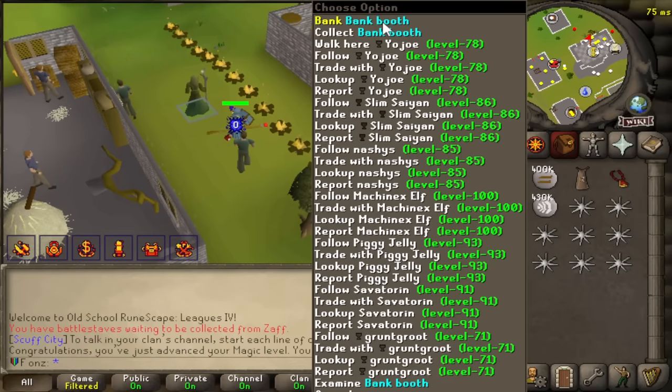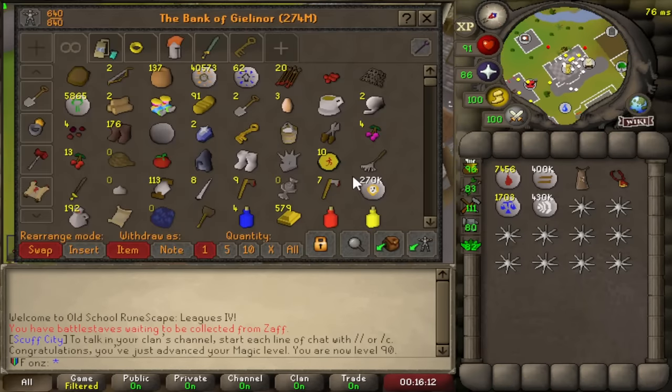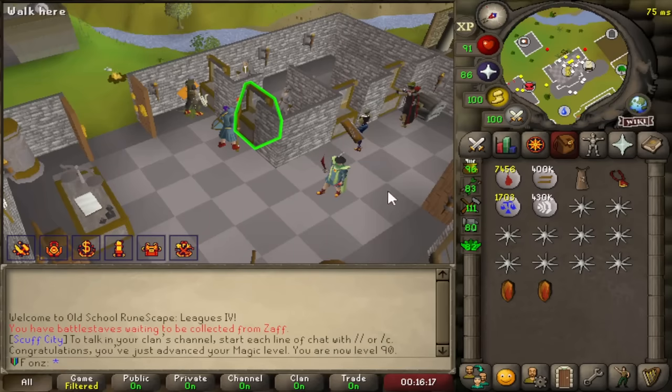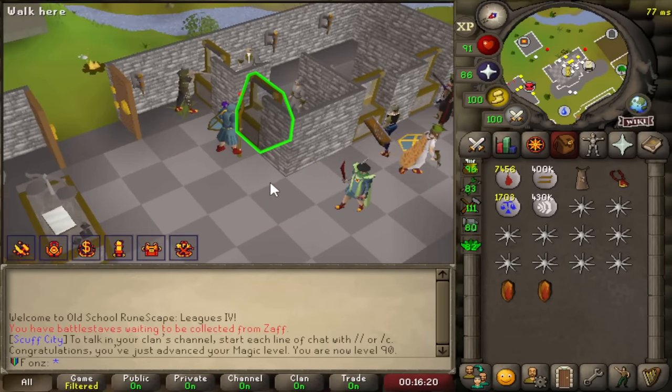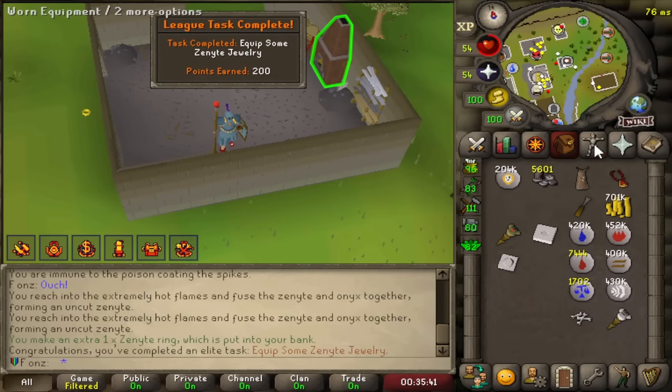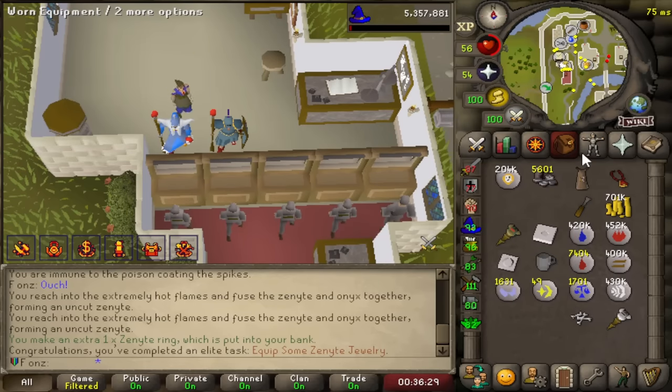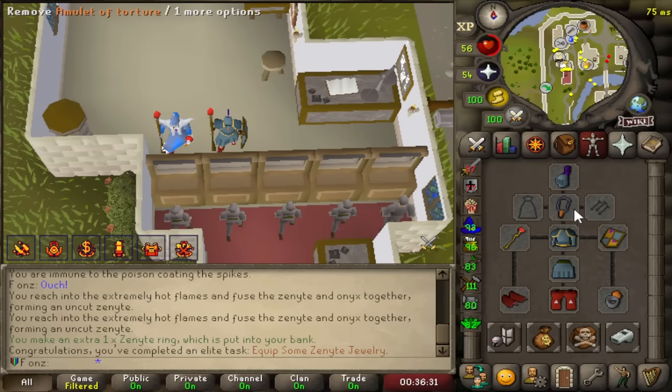We just hit 90 magic and that is a big deal because we can now plus-3 boost to 93 magic with a Wizard Mind Bomb and enchant Zenite Jewelry. We just so happen to have 2 Zenite Shards in the bank. Equip some Zenite Jewelry for 200 points — let's enchant these bad boys. Amulet of Torture and Ring of Suffering on the account. That's huge.